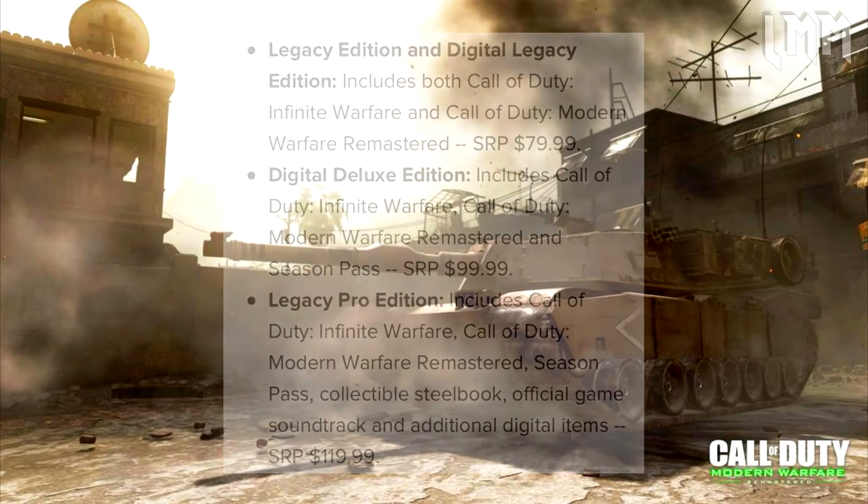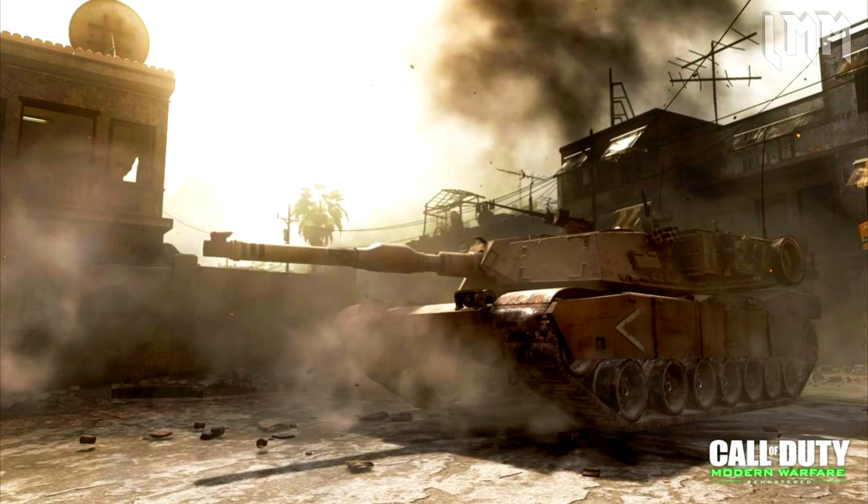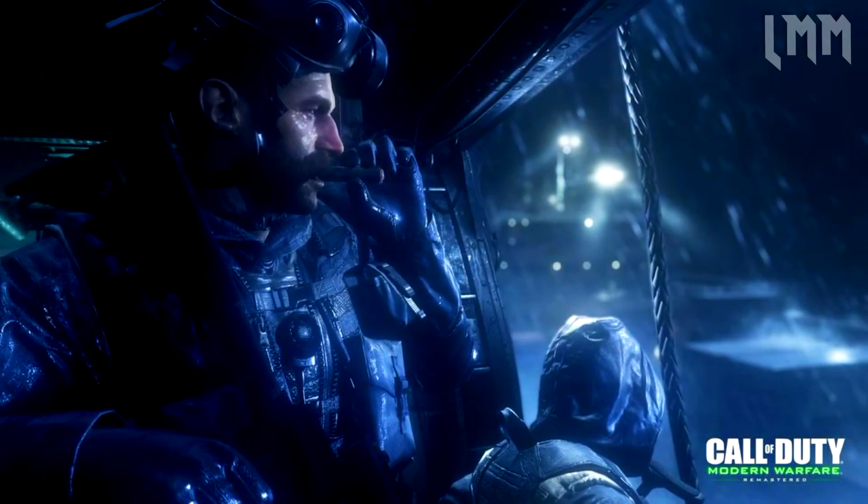Essentially they're giving you Call of Duty 4 for free with the purchase. The digital deluxe edition comes in at $100 — convert that for your own country — and includes everything in the legacy edition plus the season pass. The legacy pro edition adds extra stuff like the game soundtrack, additional downloadable items, the steelbook, and all that good stuff.